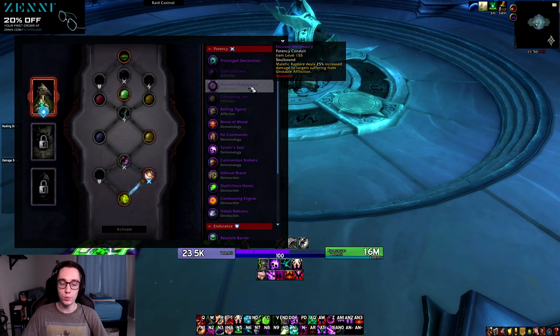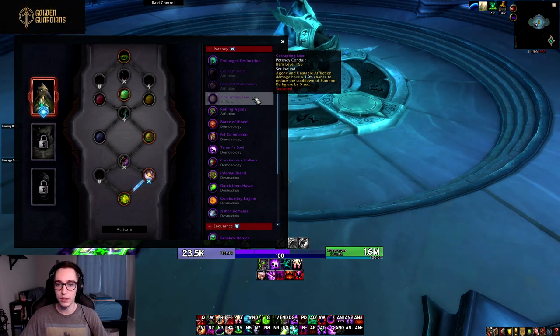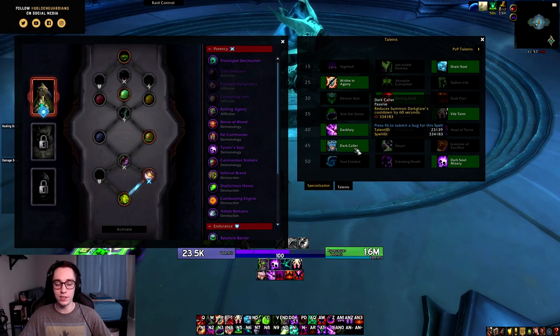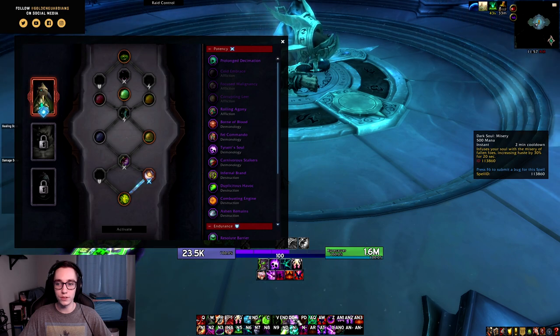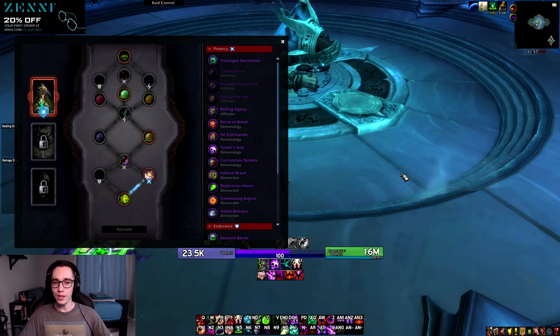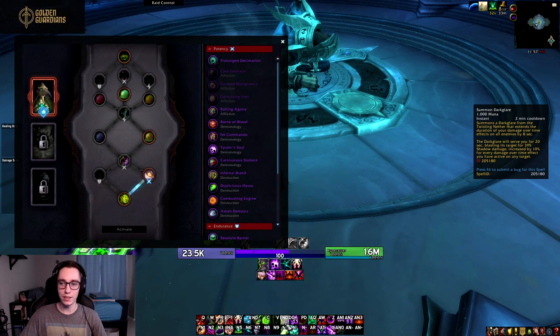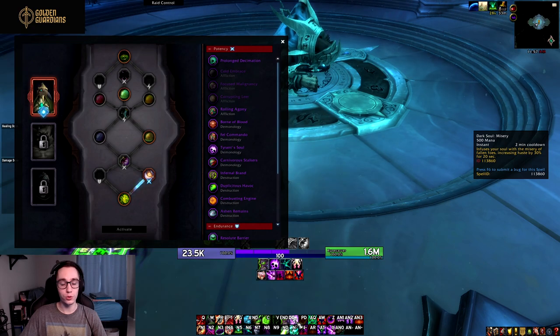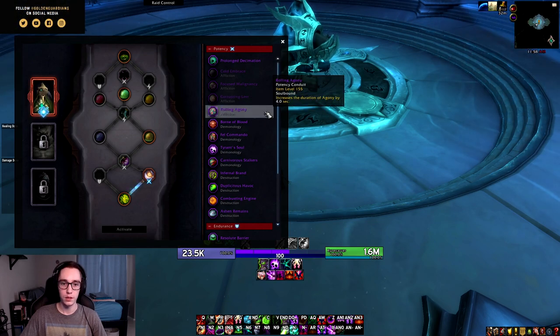Keeping Unstable Affliction up is generally a good idea anyway since you get a Soul Shard back when a target dies with it on. Next we have Corrupting Leer: Agony and Unstable Affliction have a 3% chance to reduce the cooldown of Summon Dark Glare by five seconds, scaling with conduit rank. On single target where you don't take the Dark Caller talent it might be good if you can get Dark Glare's cooldown close to Dark Soul. The higher the conduit rank, the better this becomes.